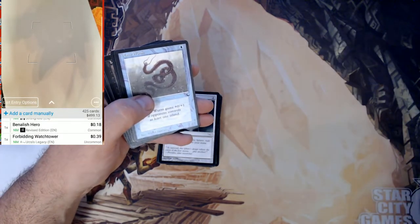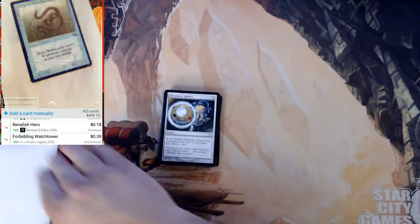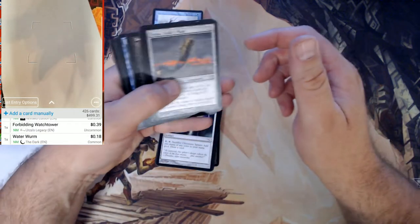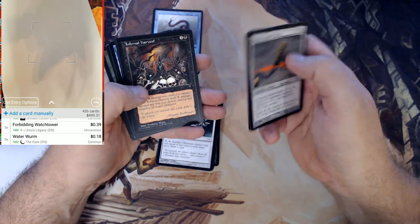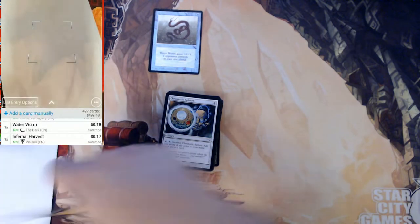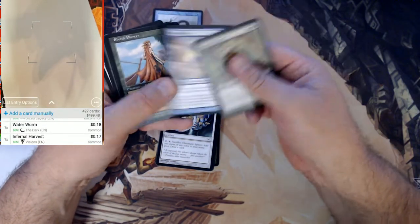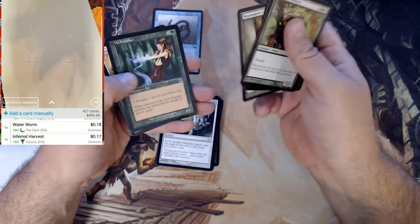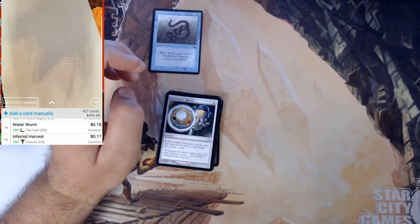Water Worm is a common from The Dark, but it's still a card from The Dark, so it's nothing big. But I do always pull those because it's one of the older sets and pretty hot right now. Infernal Harvest — is that a rare? It is not. I'll get back around to removing that from the list later since it's under my 90-cent minimum toward the total of this box.